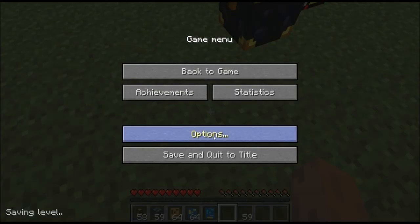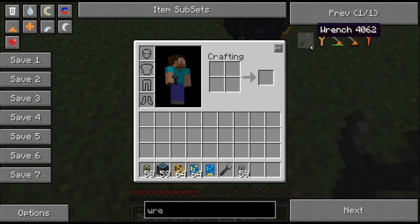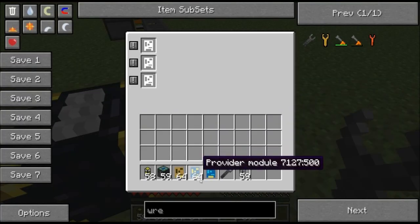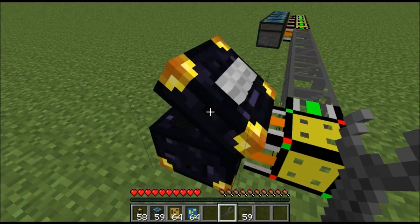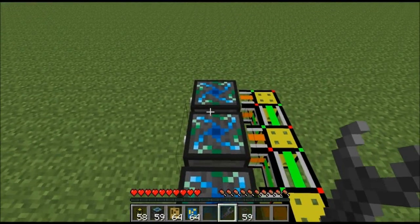Let me get a wrench real quick — okay, there we go. You open this chassis up, put the quick sort module in there, and it doesn't have anything you can configure on it, so that'll just sort everything out in there. So it's these three chests over here that I've set up.